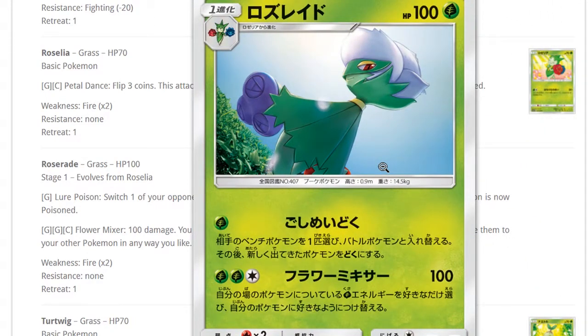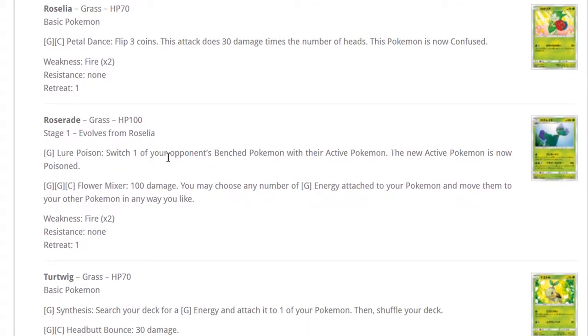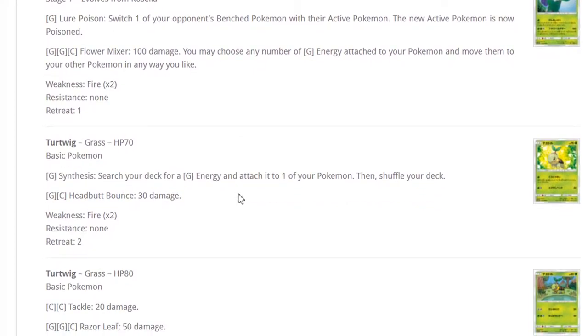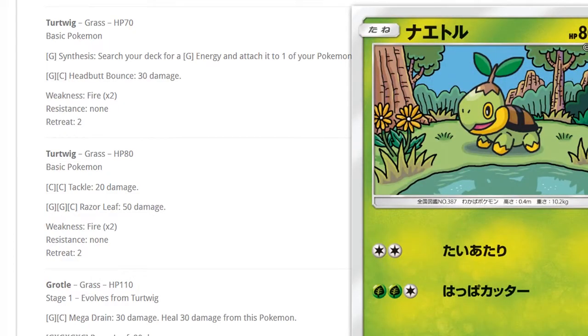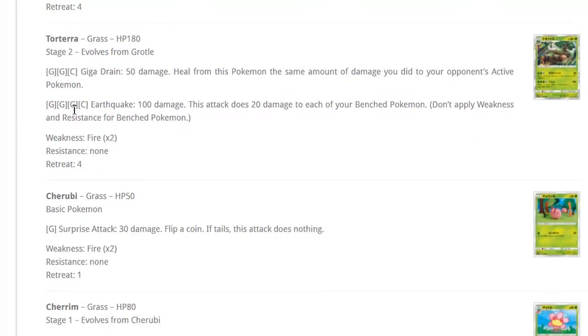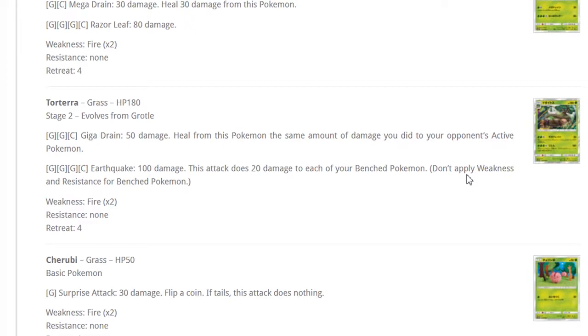Roserade has 100 HP which is already bad. Its attacks switch your opponent's Active Pokemon and make the new one poisoned, and Flower does 100 damage letting you move grass energies around. It costs two grass in the energy cost so it's not really worth it. We have a 70 HP and an 80 HP Turtwig — 80 HP on a basic, yes please. Grotle heals 30 damage.